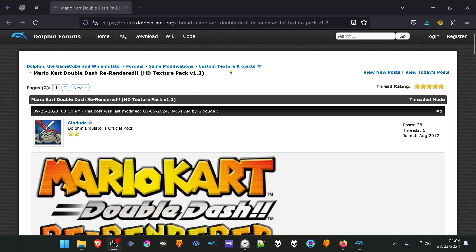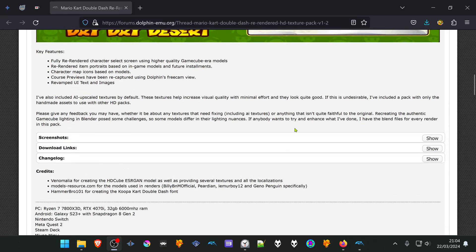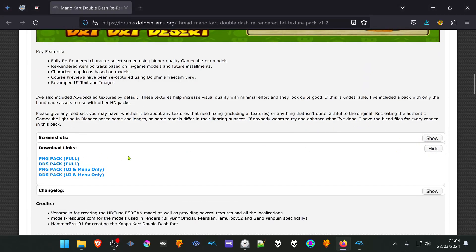From the Dolphin Forums Custom Texture section, there is a post named Mario Kart Double Dash Re-rendered HD Texture Pack. Scroll down to the download link and click the show button to reveal the download links, then download the DDS Pack.